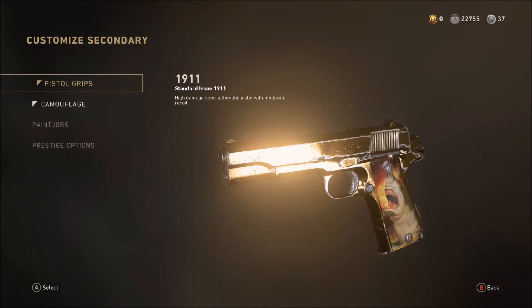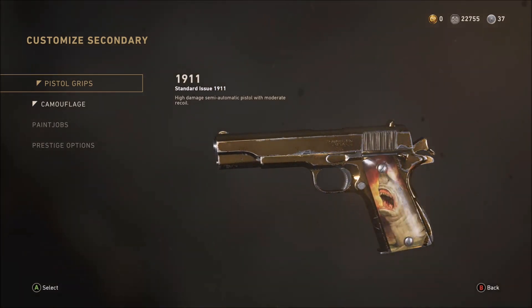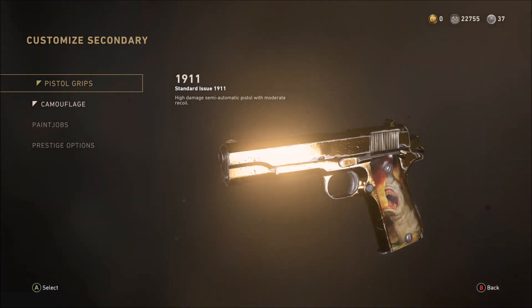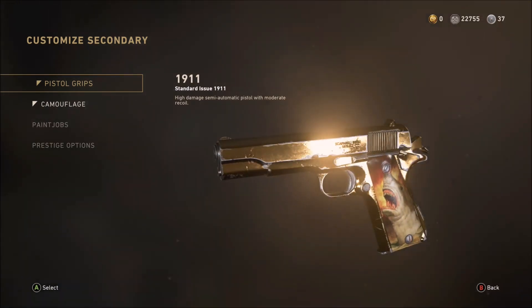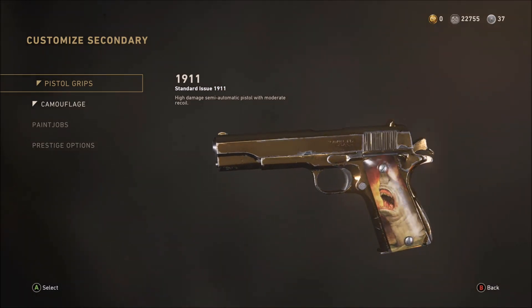Welcome everyone. Today we're going to share how to unlock the gold camo very easily for the second pistol, which is the 1911. The 1911 is a high damage semi-automatic pistol with moderate recoil.